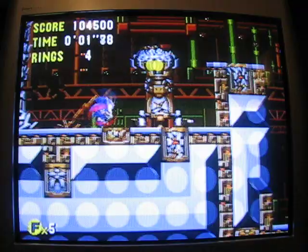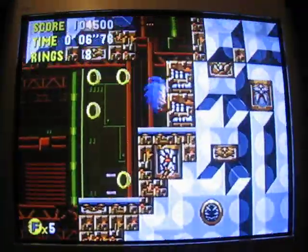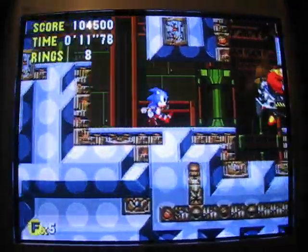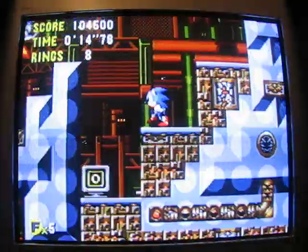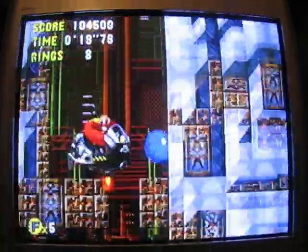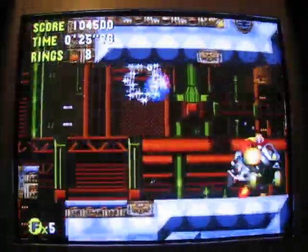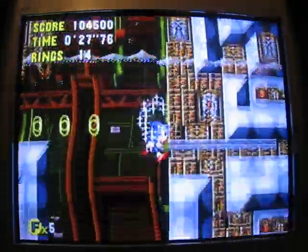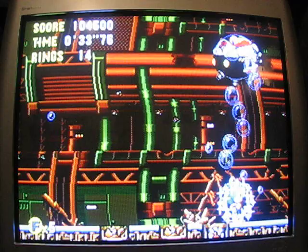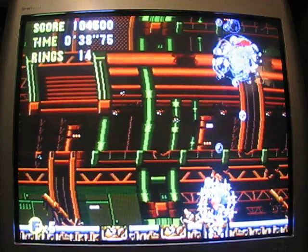Alright, this is Act 3. Once again it's in the future where Eggman has taken over — I say it so cheerily. Hit him four times through these catacomb-like areas. It's not that hard to do, it just speeds him up a little. This is invincibility music in this game. With this boss, you don't have any air except for the bubbles that swirl around him — they're his protection. It's a pretty easy boss.